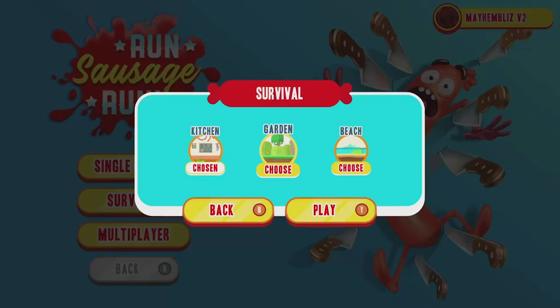To do that we're going to go into the survival game mode and select the beach level, then rinse and repeat until we've got 500 coins.